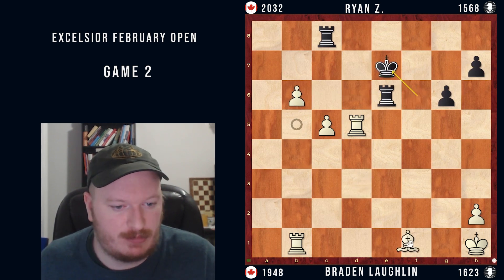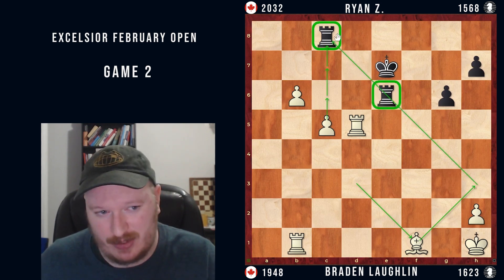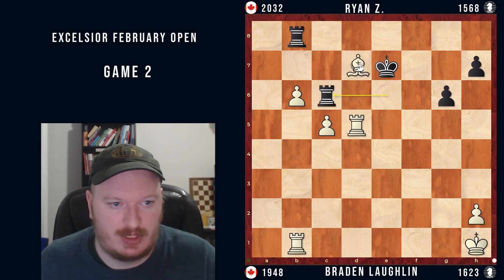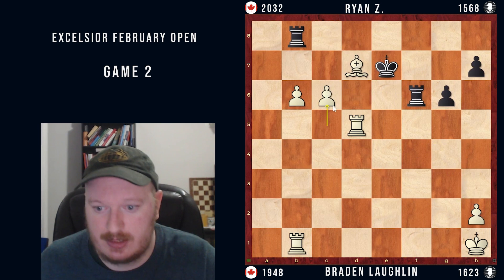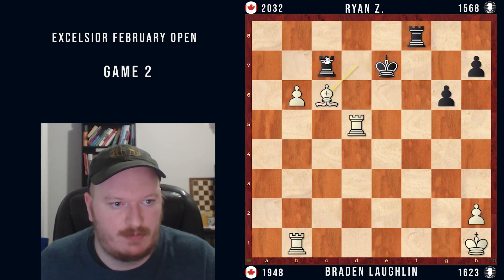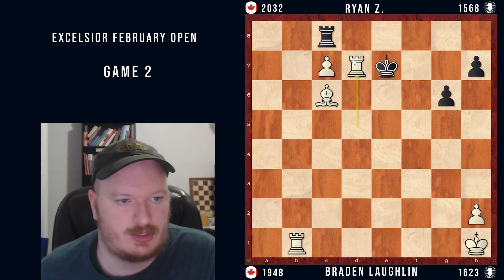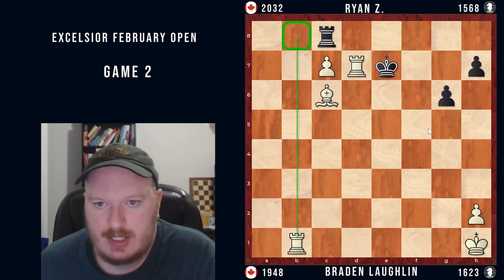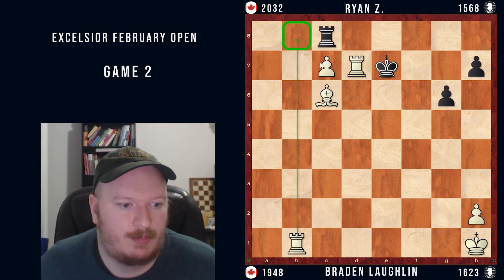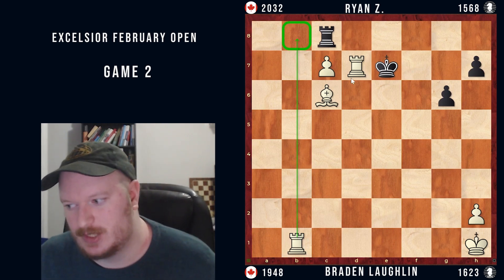b6, king to e7, bishop to f1. Very happy with this move — it's not useful where it is, and if I can bring it to h3, all of a sudden it's covering the queening square and annoying these two rooks which don't have comfortable squares. Rook to b8, bishop to h3, rook c6, bishop to d7, rook to f6, c6, rook f2, f8, c7 — it's almost over. Rook b7 and bishop c6. Rook takes c7, pawn takes c7, rook c8, and rook to d7 check. My opponent resigned — I'm going to play rook over to b8 and there's no way for them to trick me, as I'll be two rooks and a bishop up versus a king and two pawns.